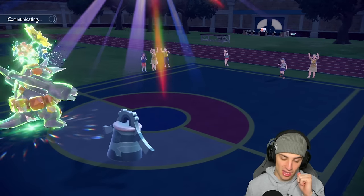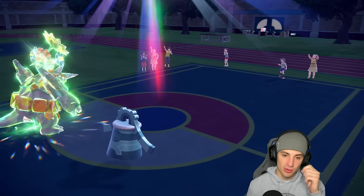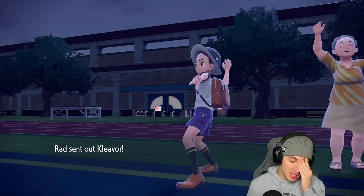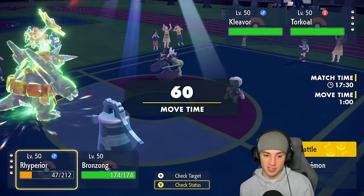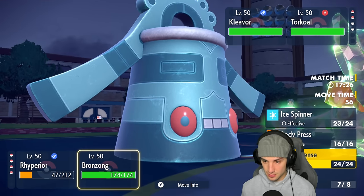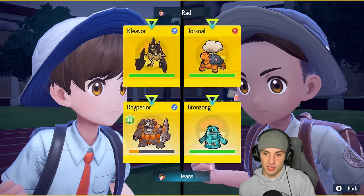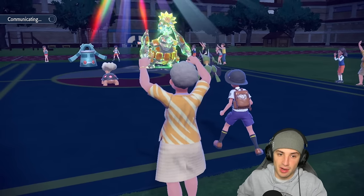Ryperior is absolutely thriving right now. If Torkal's not on the field we could pretty much just win this match — but there's Torkal. That's tough news. My best bet might be to sacrifice Bronzong and go for another trick room, because that would help us out tremendously. But Torkal is probably going to rip into Bronzong with a Fire move, so I'm going to Protect Ryperior. If Bronzong goes down, I'll bring out Tornadus, set the rain, and go from there.